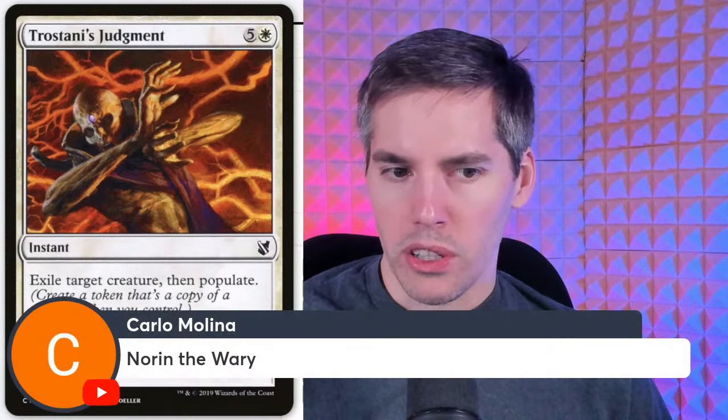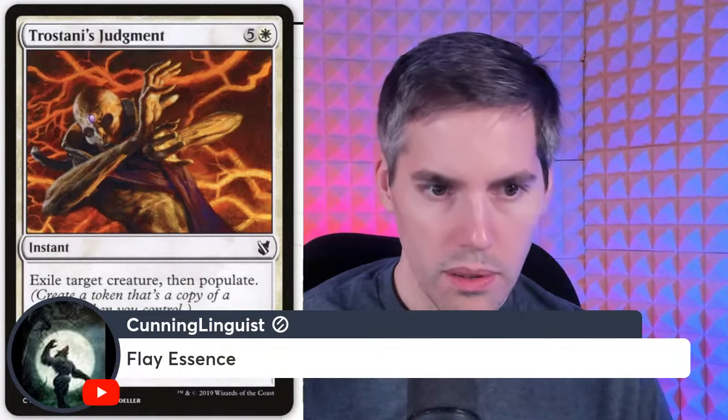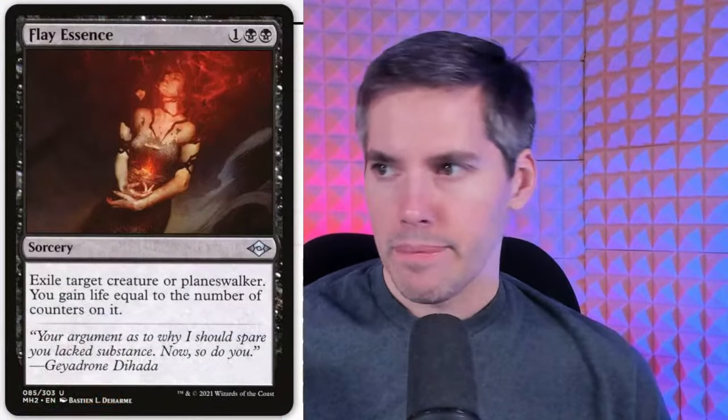Flay Essence — three mana sorcery: exile target creature or planeswalker, you gain life equal to the number of counters on it. Honestly this isn't that bad — it's a three mana exile creature or planeswalker, and there aren't a lot of exile planeswalker cards in the game. I like the card.